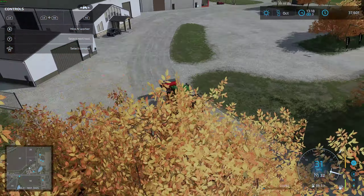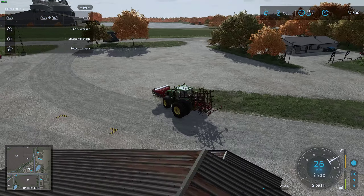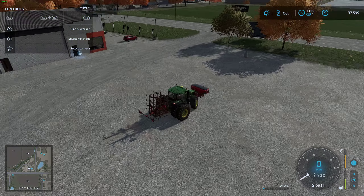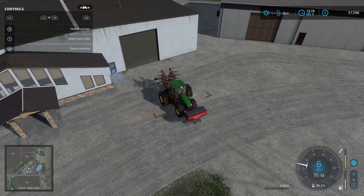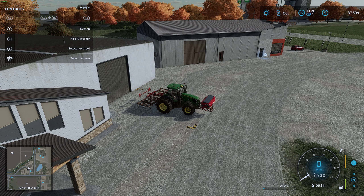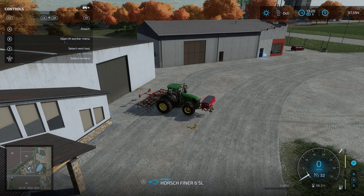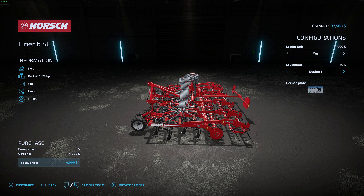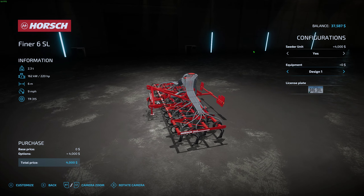What we have here is our fertilizer box and our cultivator. The neat thing about this — which comes in the horse pack — is we can actually upgrade this cultivator to be a seeding unit. So we're going to drop that off right here. Now we should be able to go into customize and put the seeding unit on there. It's only $4,000 and doesn't add a whole lot. We're just going to leave the fancy pieces off since they don't really do anything except make it heavier.